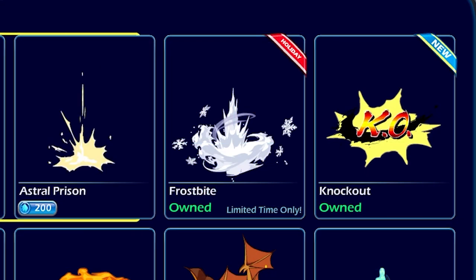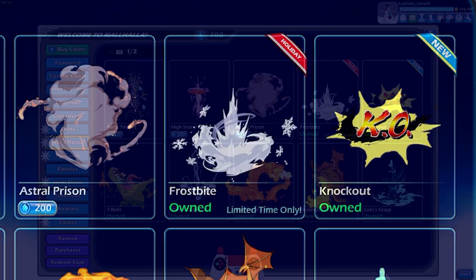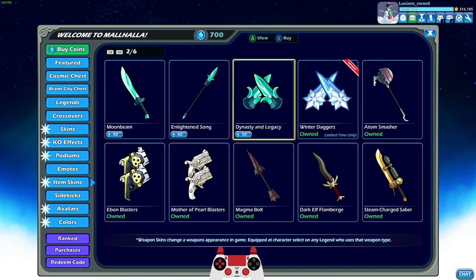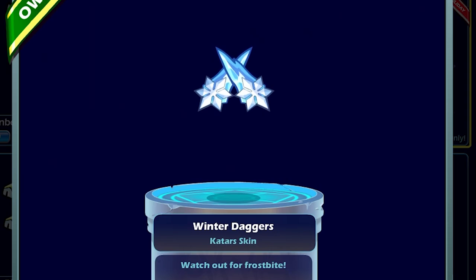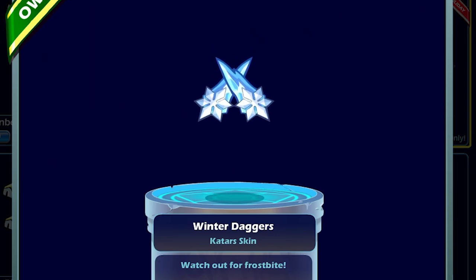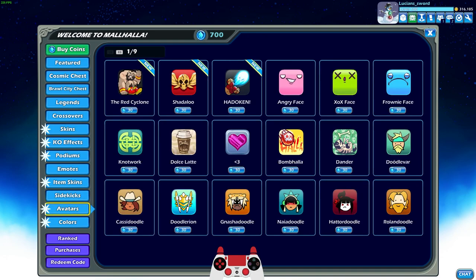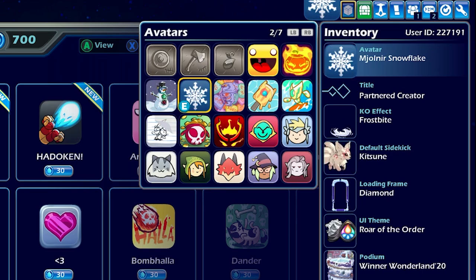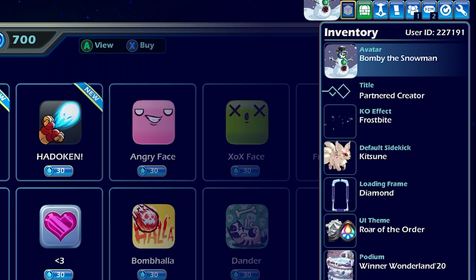Also, the KO effect — Frostbite — already got that equipped. This is a Winter Holiday KO effect. And then the podium. The item skin is the Winter Daggers, which we already have, and I showed those in the last video. And the Avatars — I already have both of them. We have Bommie the Snowman equipped, but there's also the Mjoldier Snowflake. I'll keep it on Bommie the Snowman.